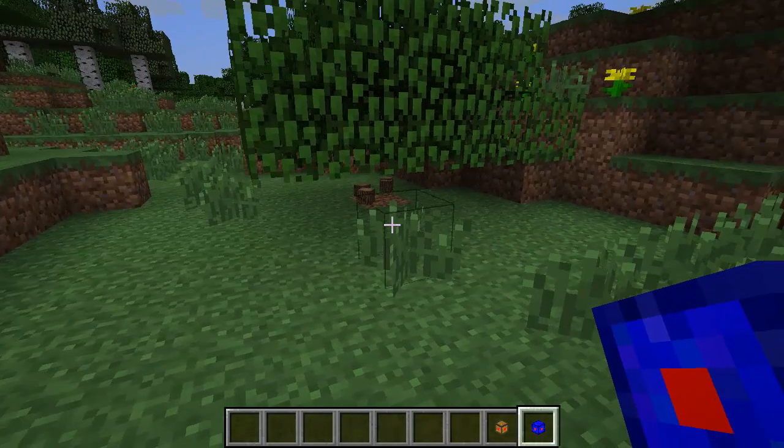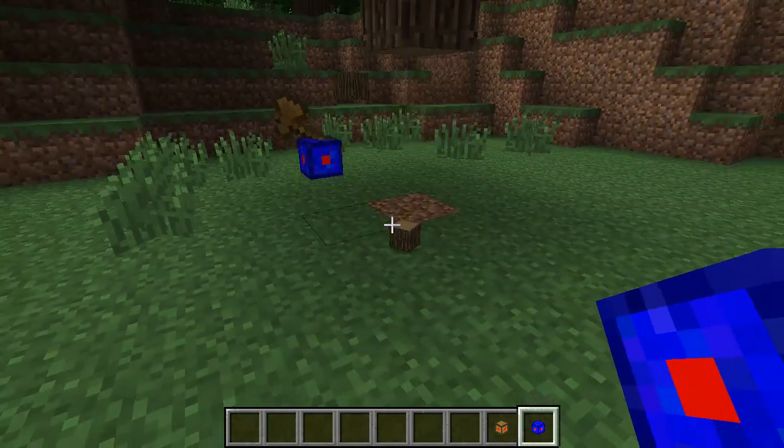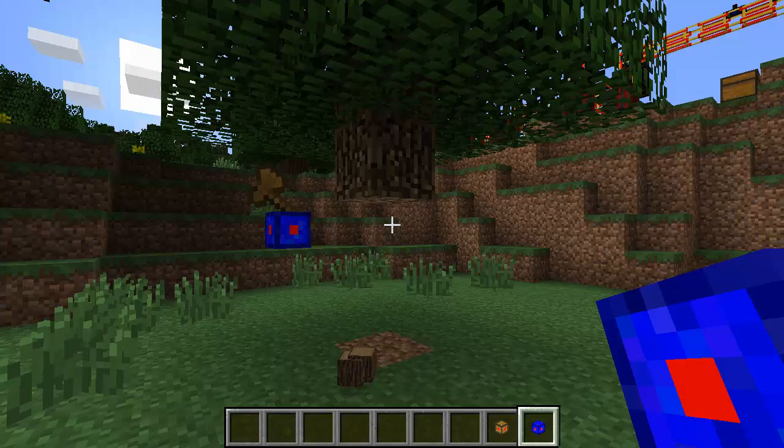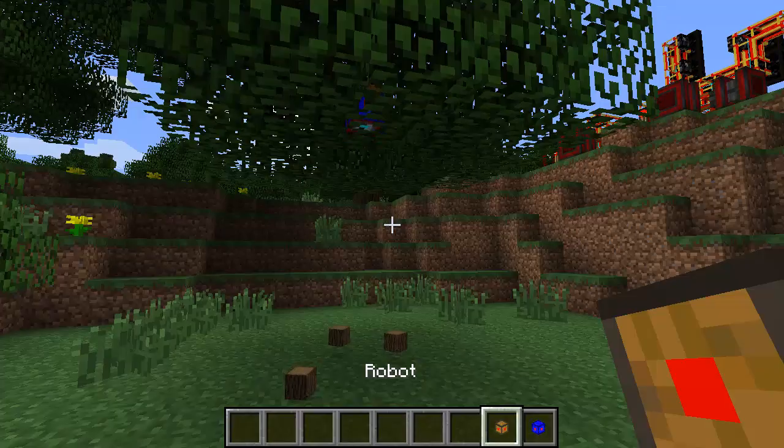Now you may notice that although the robot does cut wood, it does not pick any of the items that get thrown away. So for that, obviously, you will need the picker robot.